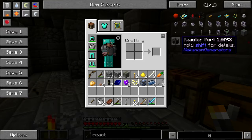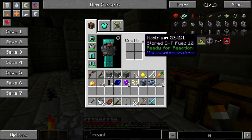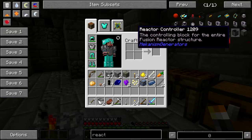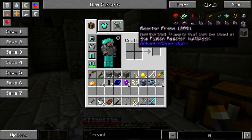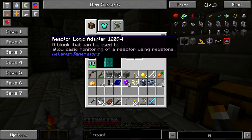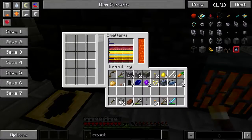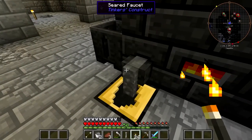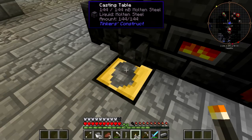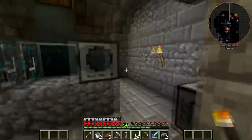The fusion reactor multiblock — reactor controller, reactor frame. I want to say the fusion reactor is fairly safe, unlike the nuclear reactor. It's been a week — it's only Tuesday and it's been a week. I'm definitely not going to make a fission reactor because that will turn into a bomb.